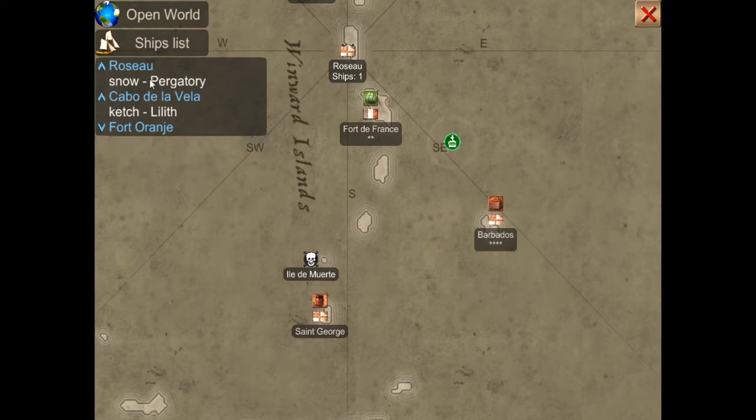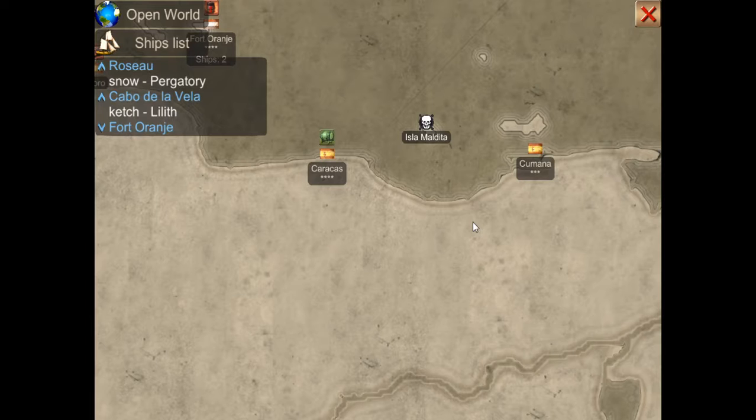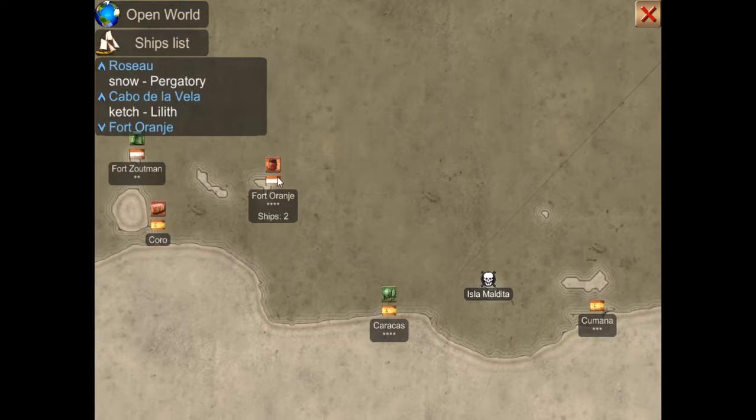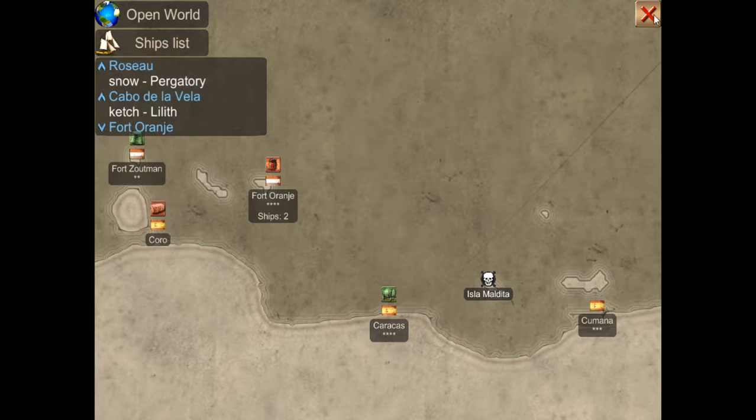I've got a Fort Orangia, which is bottom middle. Go down southwest from where you are now. Go west, west, west. There you go — there's your two ships. They're at four star. No, no, no — you don't want to switch town yet. I need to know where you are first and what items you've got in your ship.